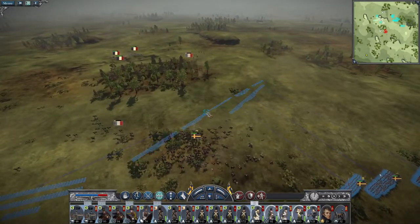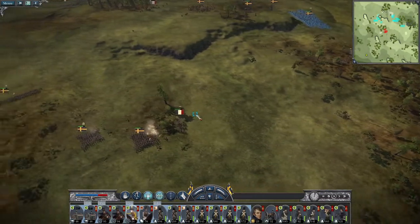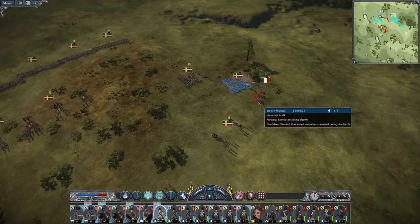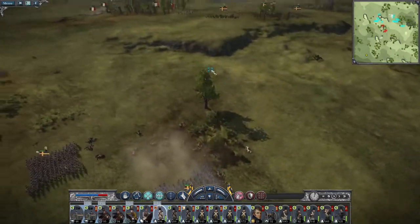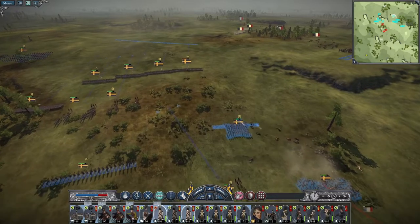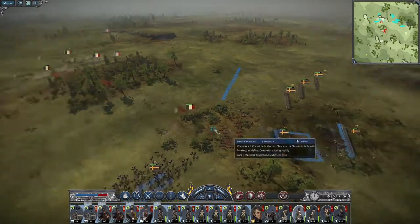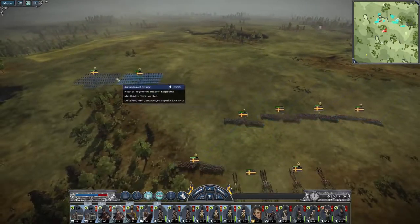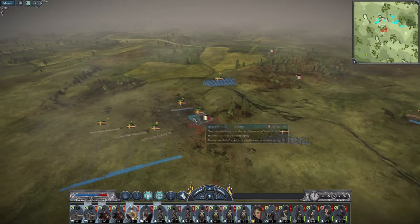My infantry — form line because there are Chasseurs de la Garde coming in. Keep my artillery moving. Charge the general staff with my militia. We're going to keep two militia behind. Form ranks, advance up because that's where the focus of the enemy is going to be. My hussars trot all the way to the rear to see who is going to be popping up in terms of their guard artillery — find out where they are.